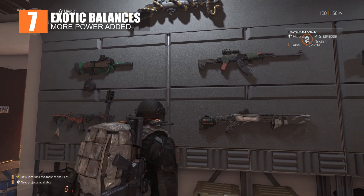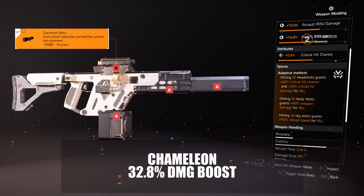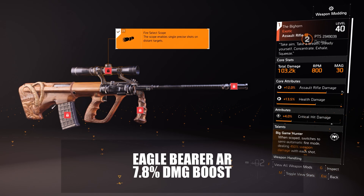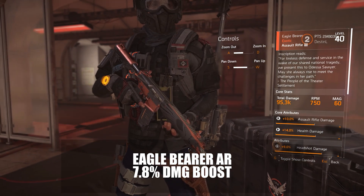Some notes on Exotics: they got a base boost, and Chameleon is getting a 32.8% damage buff. Bighorn is getting an 11.2% damage buff. Eagle Bear damage is increased by 7.8% — that is the Raid Assault Rifle.